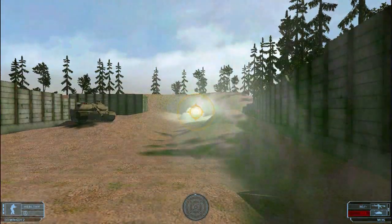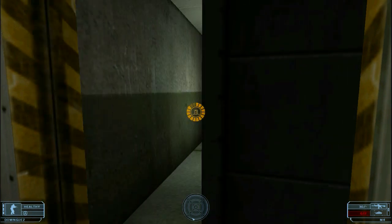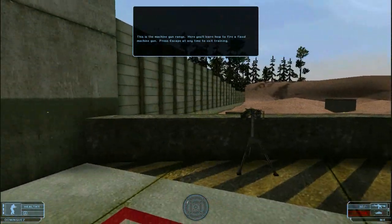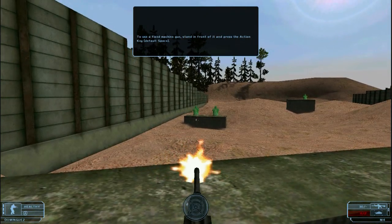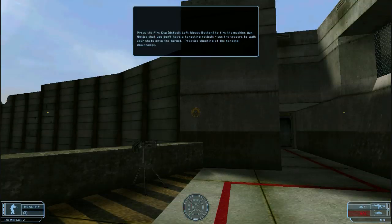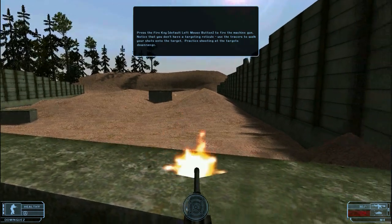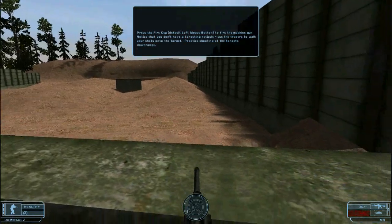This is the machine gun range. Here you'll learn how to fire a fixed machine gun. To use a fixed machine gun, stand in front of it and press the action key, then press the fire key to fire. Notice that you don't have a targeting reticule — use the tracers to walk your shots onto the target. Practice shooting at the targets down range.